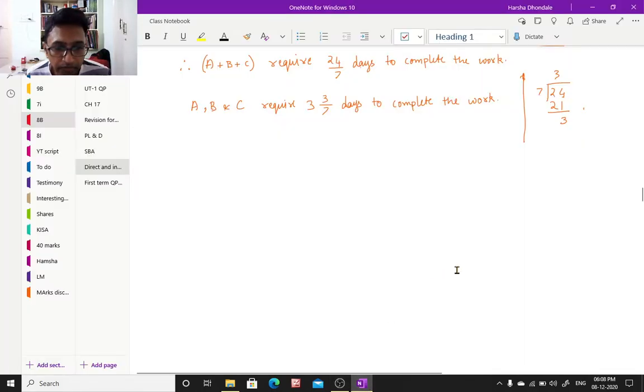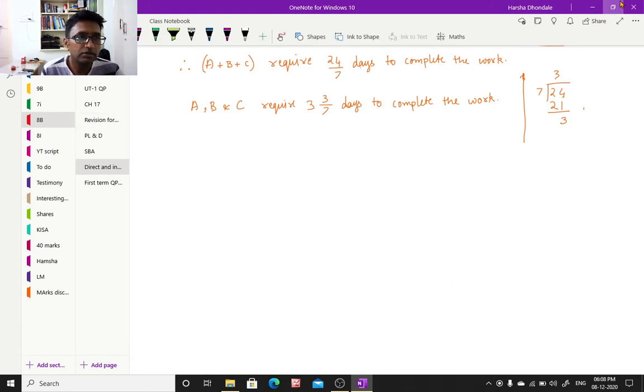There were two problems pending from Exercise 10E — the fifth one and the sixth one. We'll be solving both. Let's first read and understand the fifth problem. A and B working together can mow a field in 56 days, and with the help of C they could have mowed it in 42 days. How long would C take by himself? I'm reading the question and translating it to a mathematical statement.